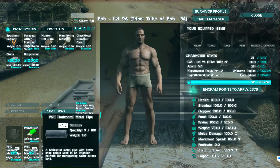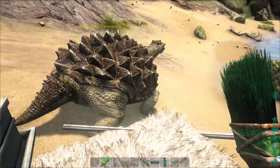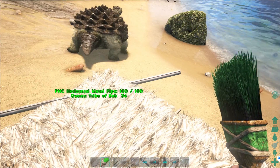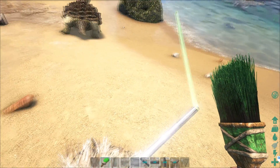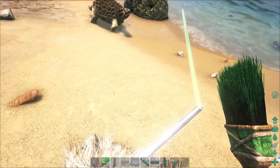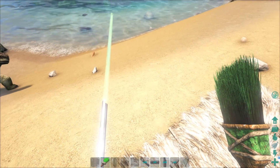I'm going to put this pipe down — I'm starting with a horizontal pipe right here. I'm going to select another horizontal pipe, and as you can see, you can actually snap it just like a fence foundation. You don't need that cross pipe, which is a real pain sometimes for spacing and length.